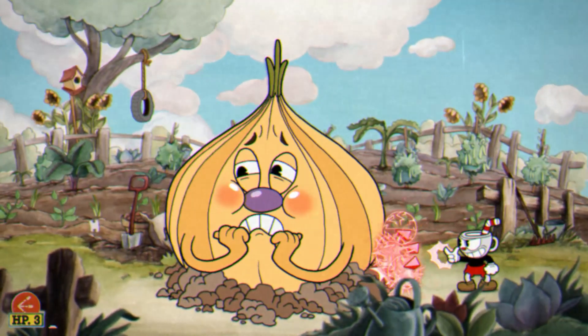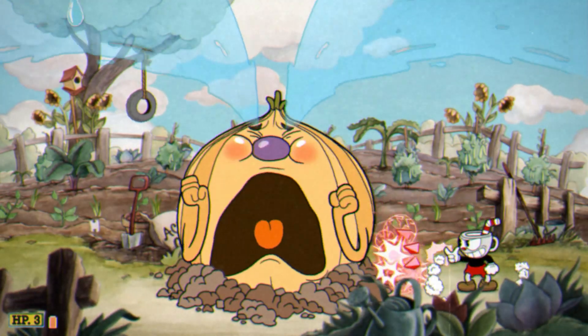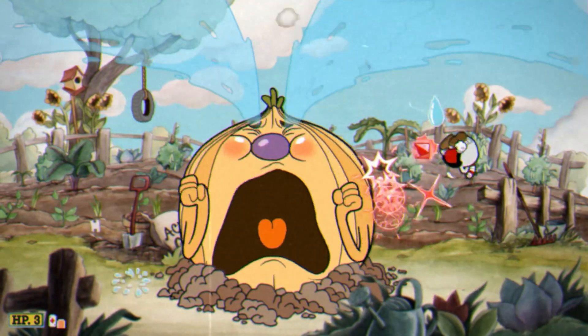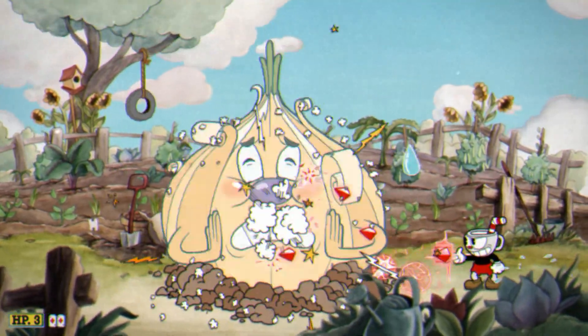I find using the Pea Shooter and the Shotgun are the most effective. The Shotgun's always good, just if you're right next to him, it does really good damage. The Pea Shooter's just the all-rounder — it's pretty good during Phase 1 and 2.